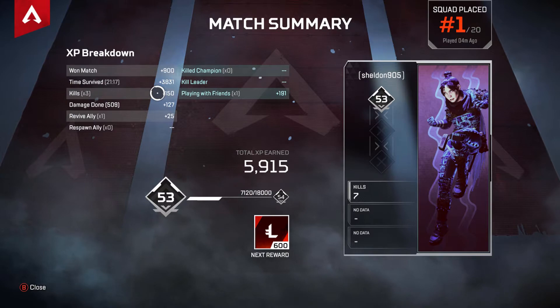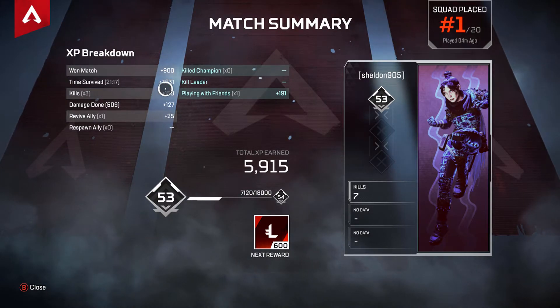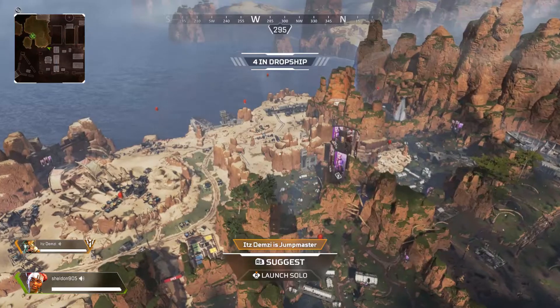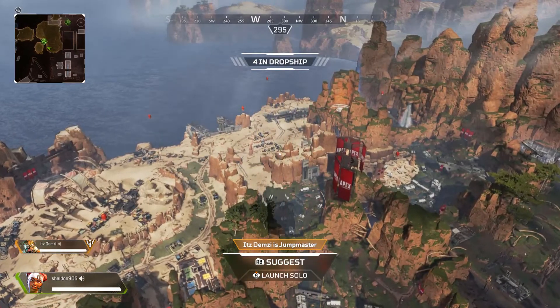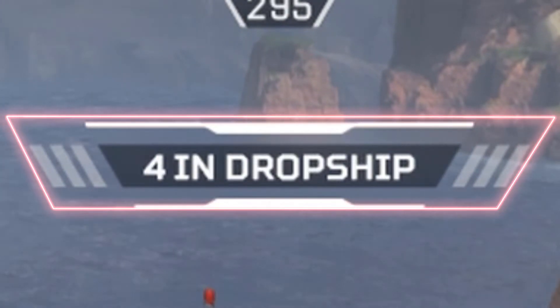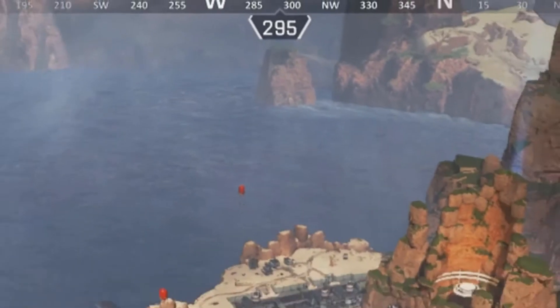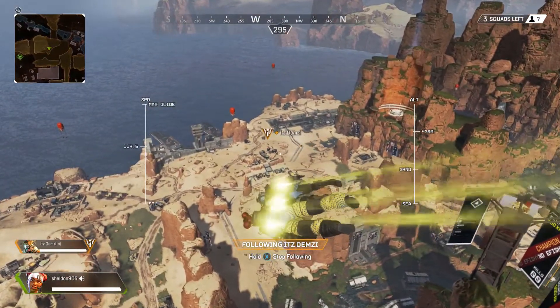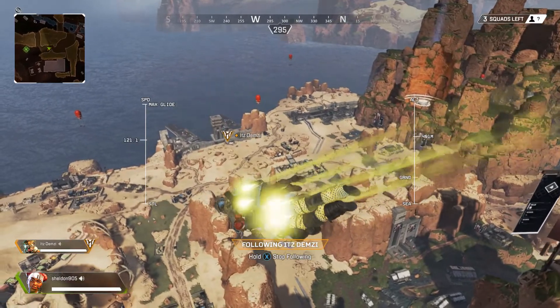Just really focus on surviving as long as possible. How to do that is very simple — land at low heat zones. At the top of your screen when you're in a game, you can see how many people are in the drop ship. Don't drop until you have only around six to ten people left in your drop ship.